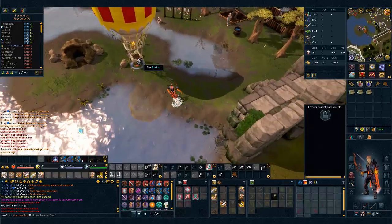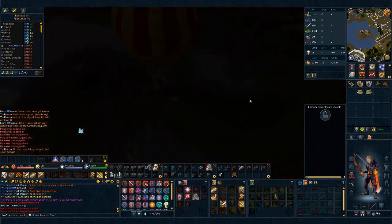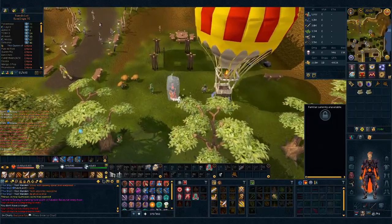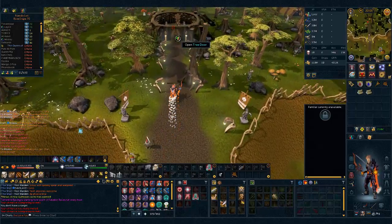Once at the hot air balloon you're gonna click 'Fly' and go to the Grand Tree. This is where you need the magic log and you'll use one up. Once you get to the Grand Tree you're gonna click your chimp ice and freeze it again with ice barrage, and then you're gonna bladed dive and surge over to the door.